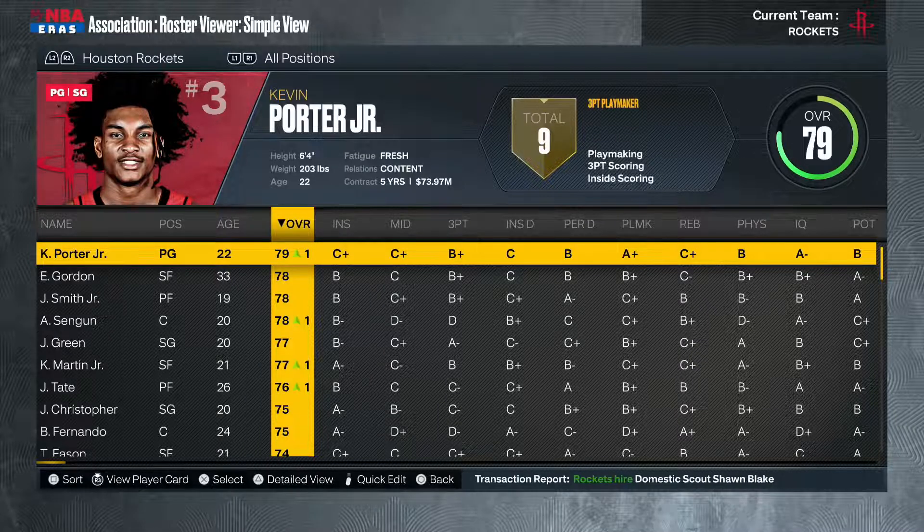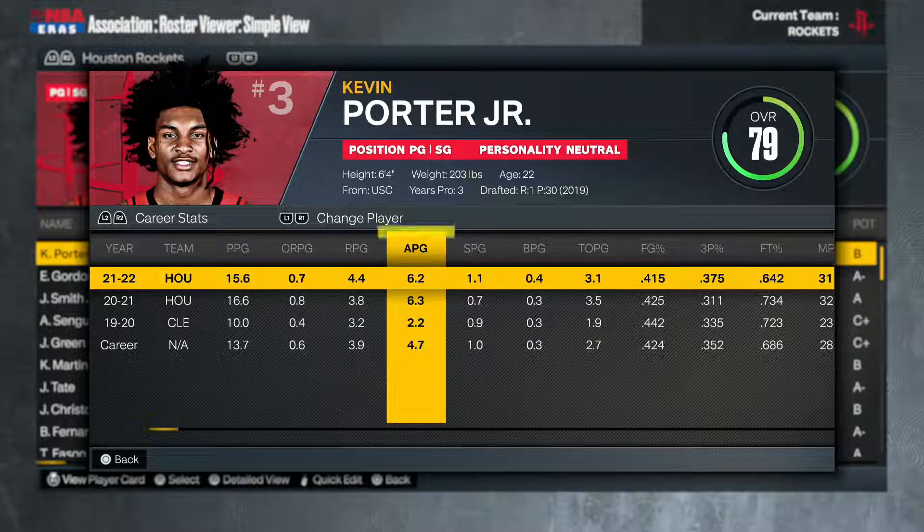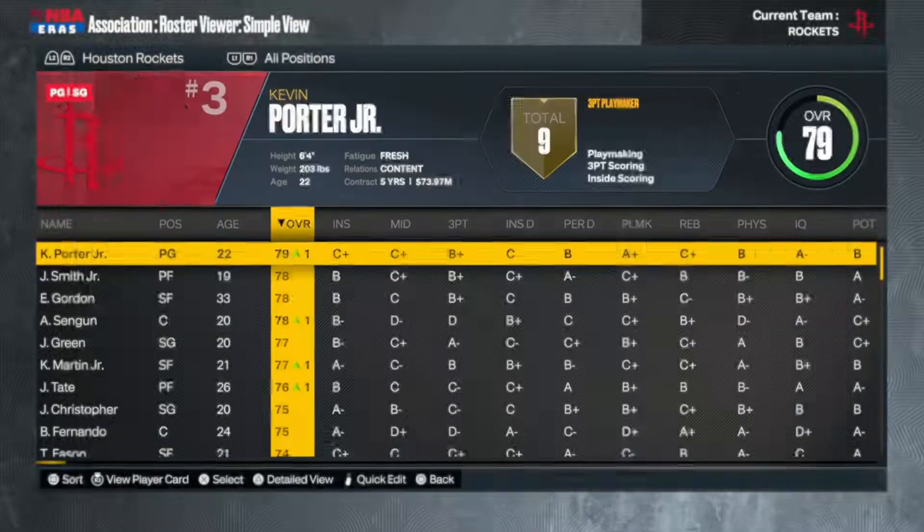Kevin Porter Jr. is 79 overall, 22 years of age, coming into his fourth season, making five years at 73 million — a decent, affordable contract. We just have to really decide: can Kevin Porter Jr. be the point guard of the future? He averaged close to 16 points per game and six assists. Can we bump that up to 18 points and seven assists? That'd be great.